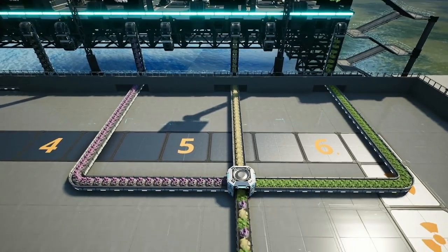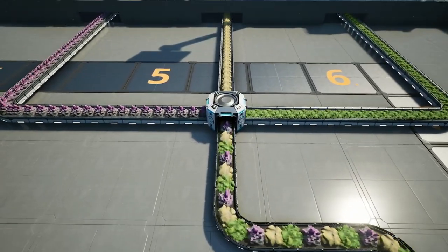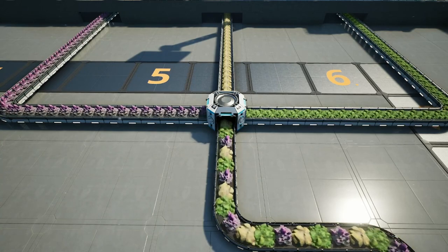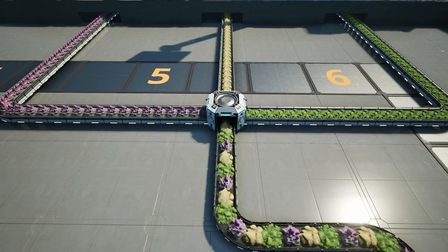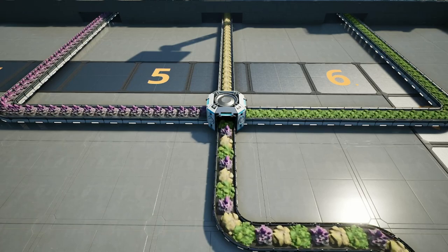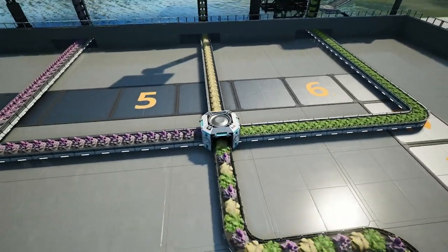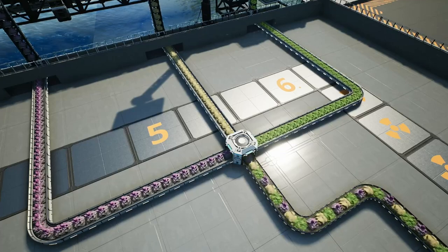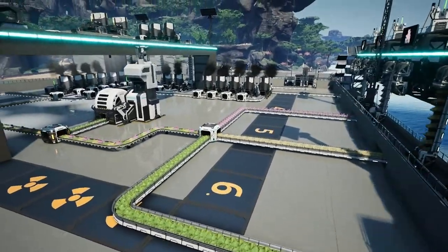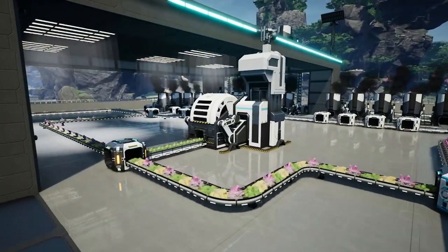In order to do this, we did a little bit of belt trickery using a single merger and a Mark III belt. A Mark III belt will draw 270 items per minute, so by combining our three input lines and drawing out at 270 items per minute, we're drawing one-third of that — or 90 items per minute — off of each line. This means we're feeding in an excess of 9 raw quartz, 15 sulfur, and 15 uranium per minute, well within our safety margins. With all of our inputs squared away, we can go ahead and create our output line and send that into our truck station for shipment over to our nuclear power plant.